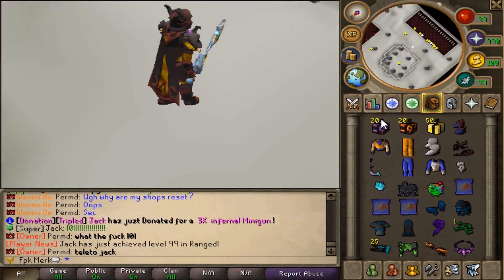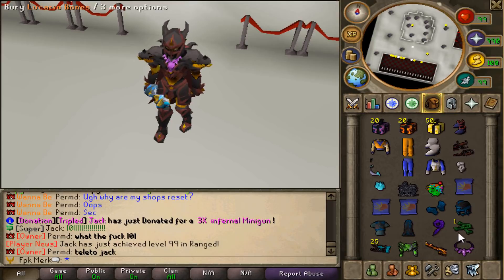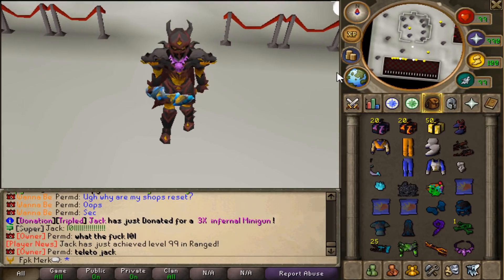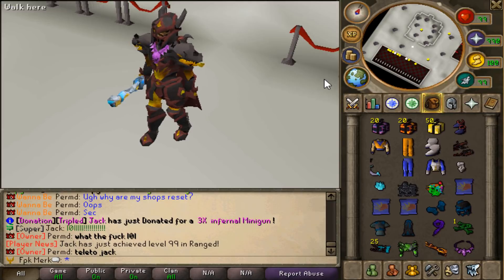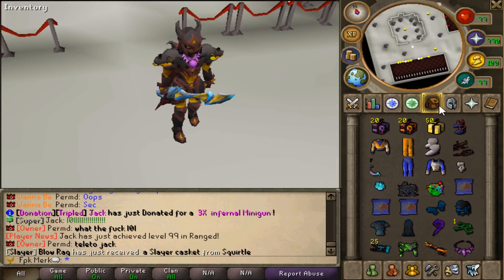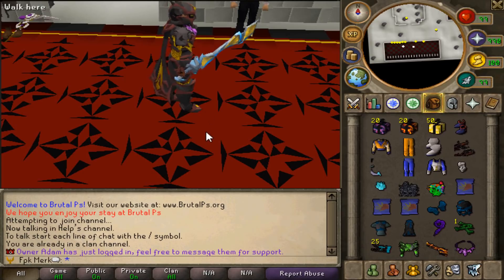We are at BrutalBS today and we are gonna be giving away Razor Whip, Collector's Amulet, and Infernal Minigun. To enter the giveaway please like this video, comment your game name, and subscribe to my channel. Don't forget to turn on post notifications because sometimes I pick the first commenter as a winner, and sometimes when I live stream I'm giving away to the first guy that tunes in. Enjoy today's video!